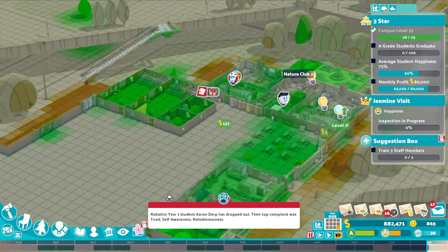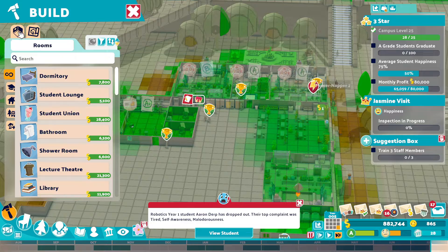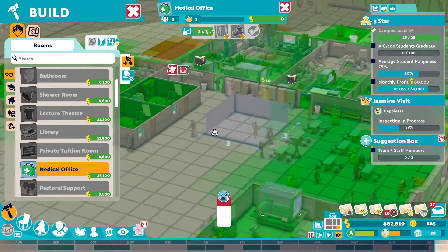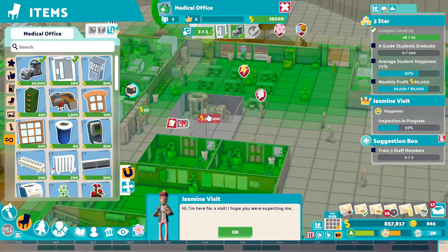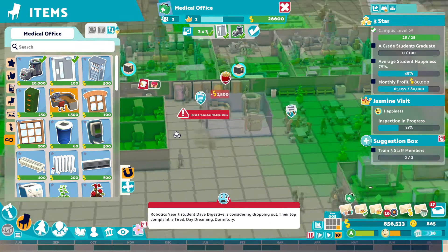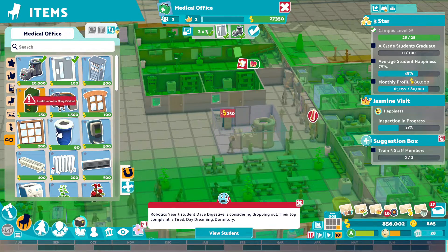Right, now we can start selling some of this crap off. Medical office, you can be free-by-free, can't you? I would like you to be free-by-free, to be honest. We'll do that, so you can be free-by-free. Because I want to just try and maximize the space here. It's not going to be the prettiest of rooms, but it's hopefully going to be effective. Aircon up on the wall there. Now I can put the plants down.